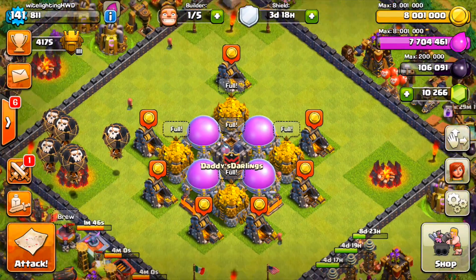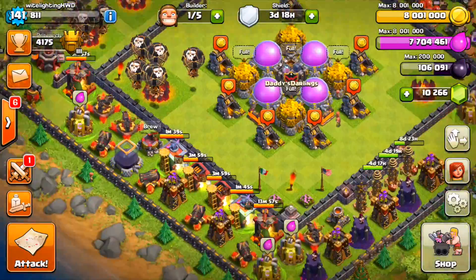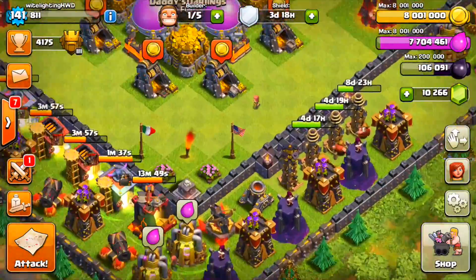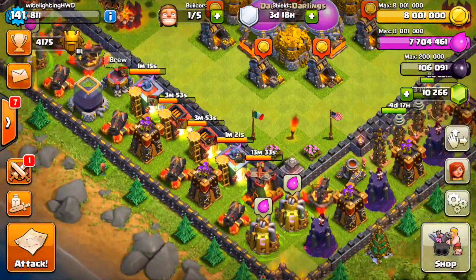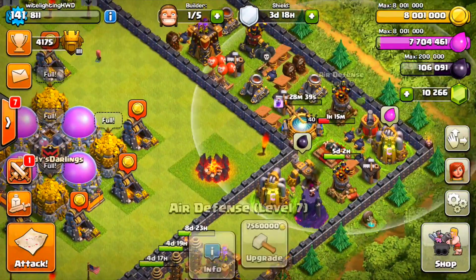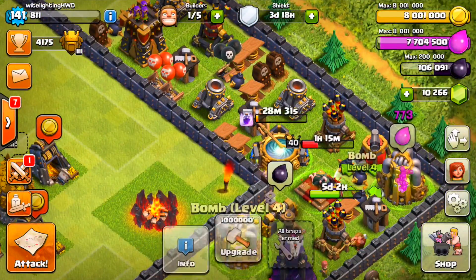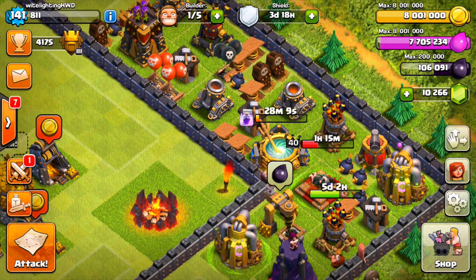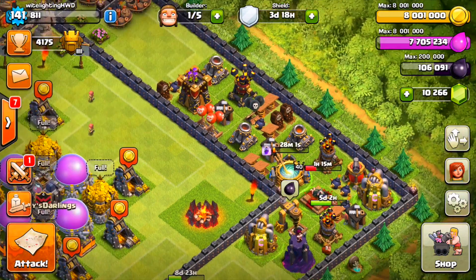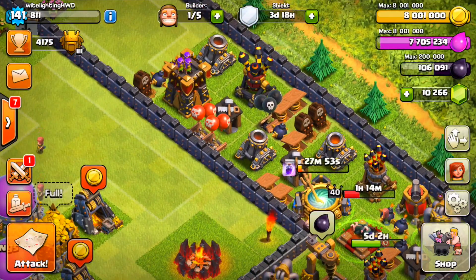So we're gonna spend pretty much all this loot right now on walls, which I've really never done before. Usually we have something to upgrade. I still have this one air defense I need to upgrade, and then this air sweeper — those are the last two defensive upgrades I have left, and then we're 100% done and maxed out with the defensive buildings.